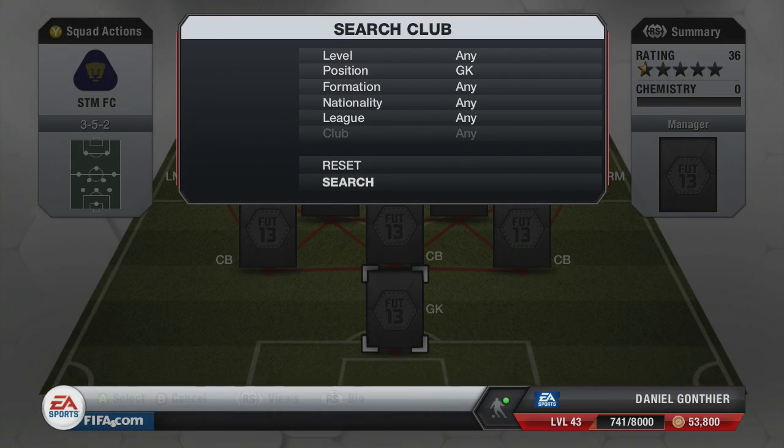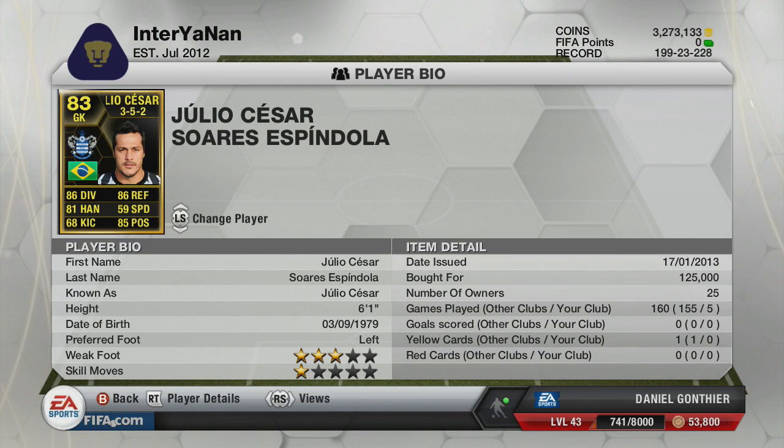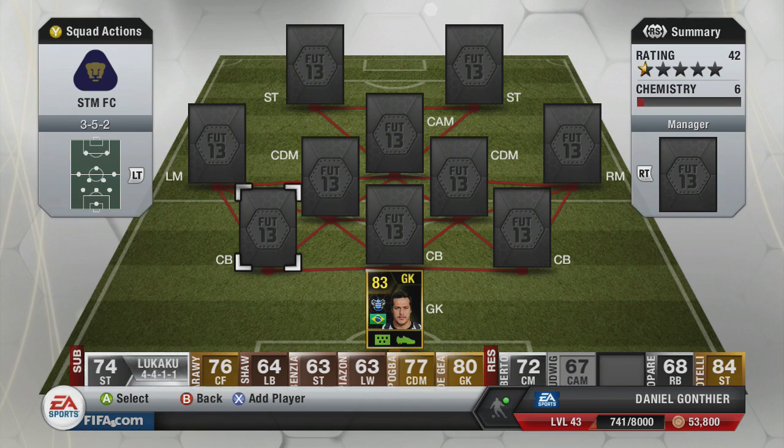Jumping into the squad now, lads, we're going to start off with a bang — it is in-form Julio Cesar. I picked him up for around about 125k. His price is going up from 115k to about 130k, but he's a very, very good keeper. I do see signs of the FIFA 12 Julio Cesar — he's a little bit erratic at times, makes stupid decisions, comes out from corners and just misses the ball. But he's a very, very good keeper. Reflex saves, I enjoy using him. I think he is a solid Premier League keeper, definitely worth the coins.